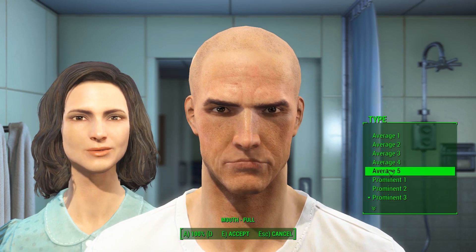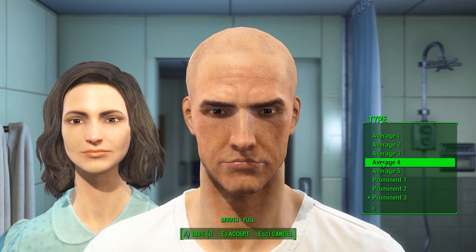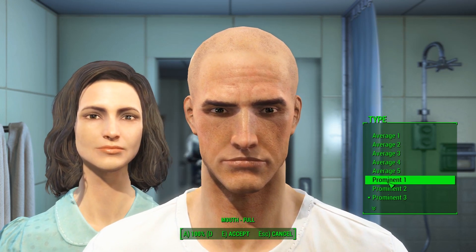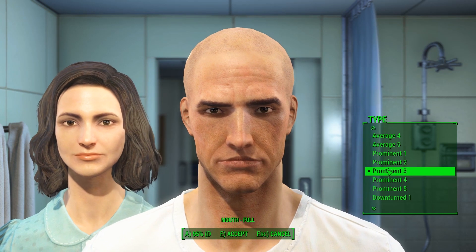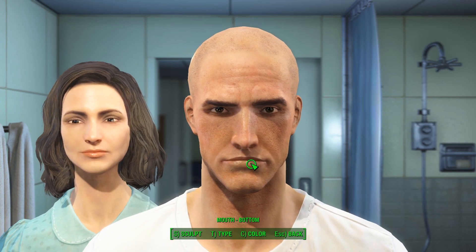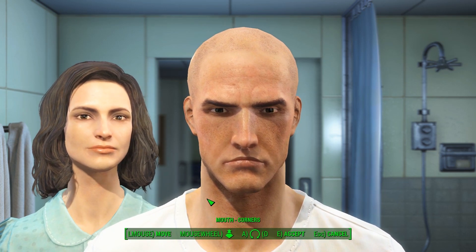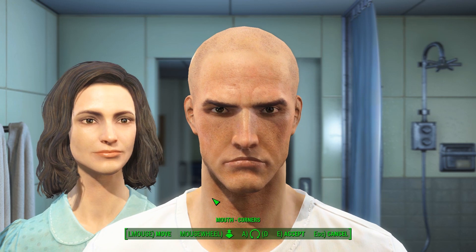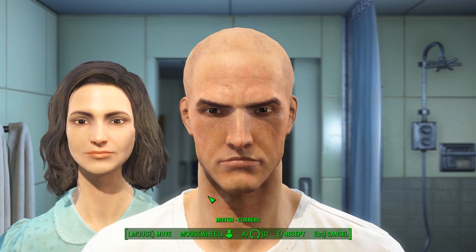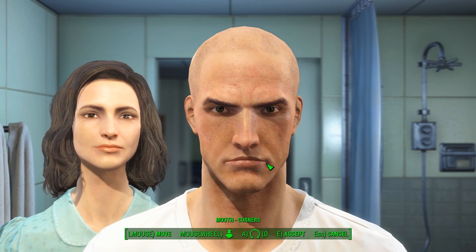Once you've gotten his mouth where you want it, go ahead and do Type — I used Prominent One last time. Pull his lip down, pull his bottom lip up, then you want to make him kind of frown a bit. You want to get him looking mad.